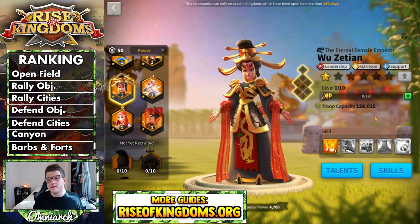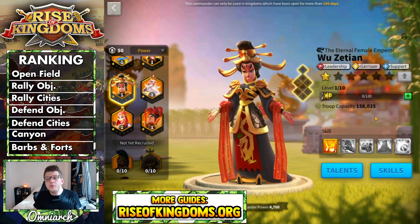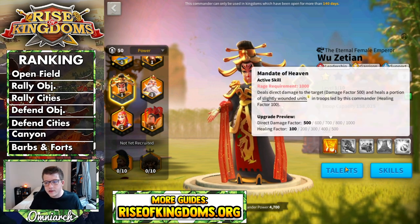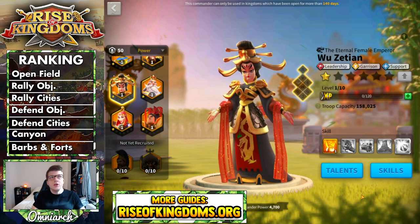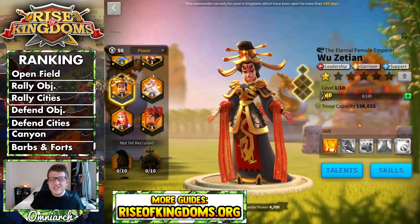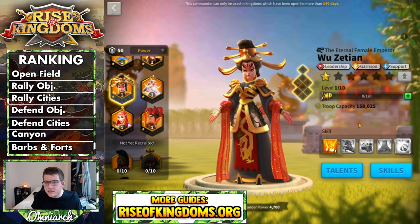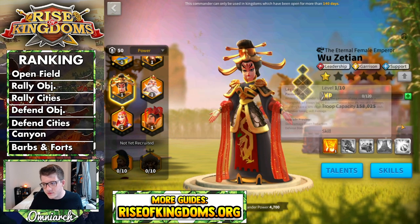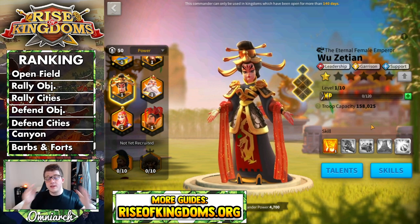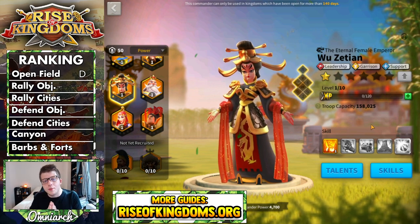You could put Wu Zetian with some sort of tanky army — you could pair her with a Richard and maximize that healing factor, or with a Martel to maximize the extra counterattack damage. There are some commanders you could pair her with in the open field, but ultimately she does garrisoning — that's what she's for. Two of her skills are not going to be useful at all in the open field, and for that reason Wu Zetian gets a D for open field combat.